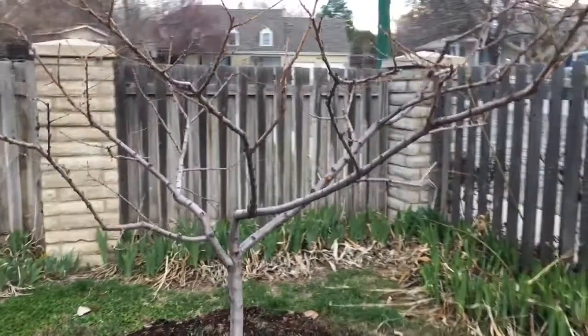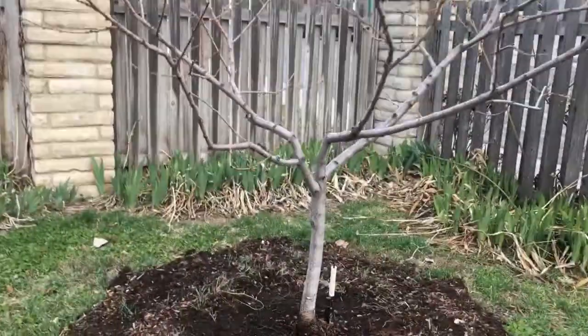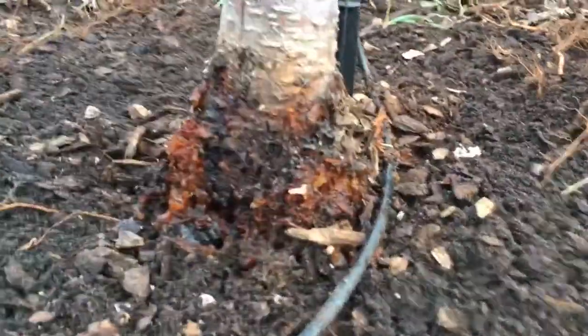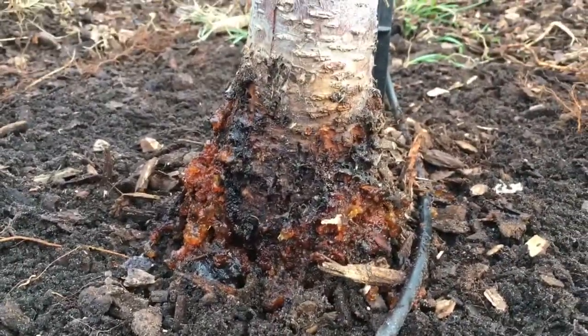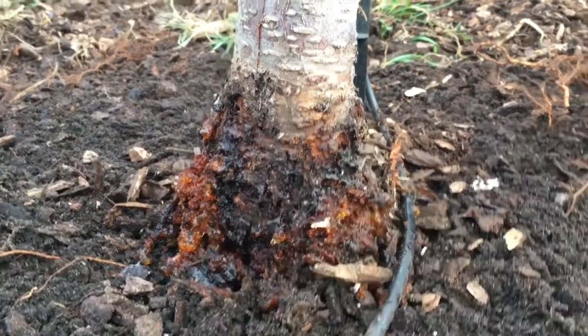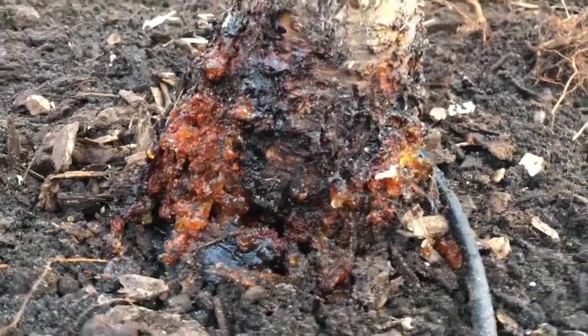Now this tree is one of our young ones that is almost perfectly pruned. It's a beautiful dish shape, but if we come in and look, it's in real trouble. This is an indicator of a peach borer, which is a tiny little worm that goes around and eats the whole base of the tree and kills it from the bottom.